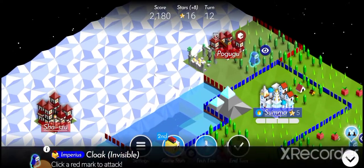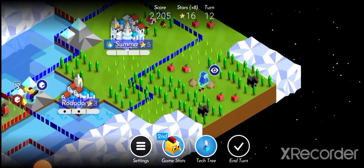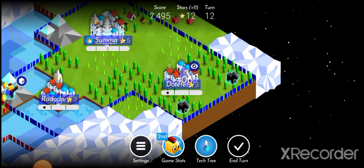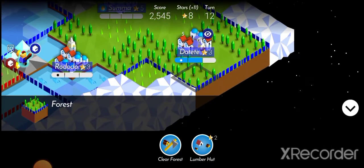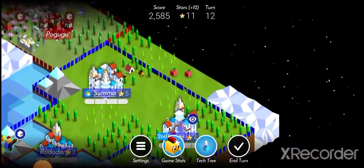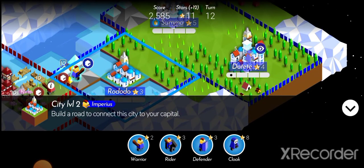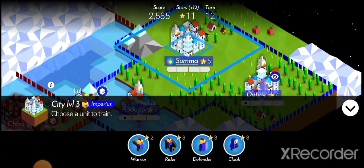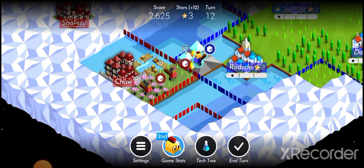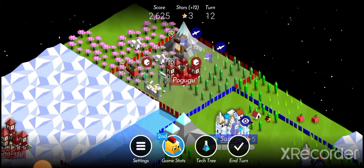We will go here and attack, then we will take the city and immediately upgrade it two times. Here it's probably a fairly safe spot — they won't break through easily because I have a defense bonus, and you can only attack with one unit at a time unless they bring ranged units.